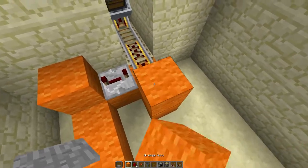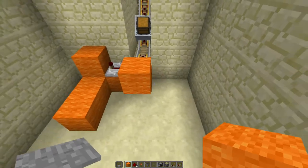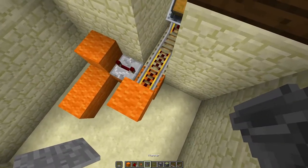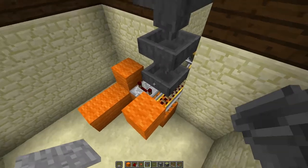You'll need 2 blocks up like this — delete that one — and then 3 hoppers right on top of that track, just like that.